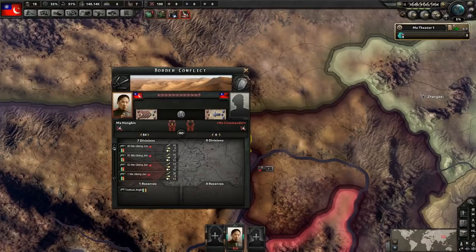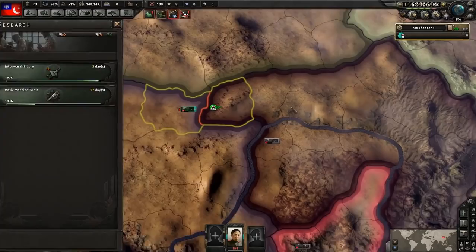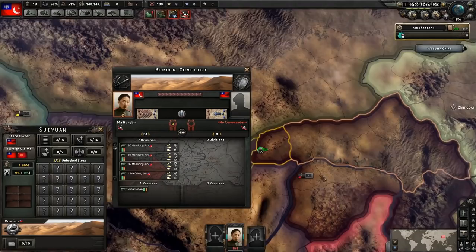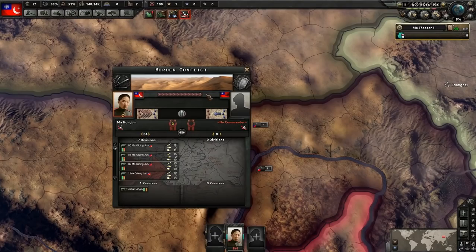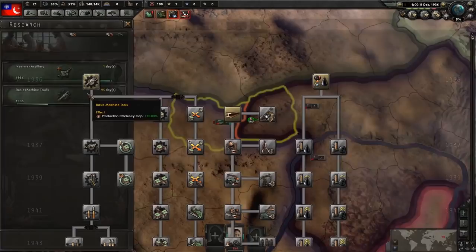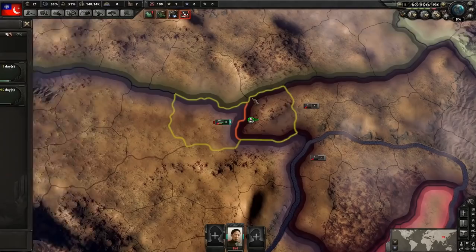There are three factors that play into border conflicts: soft attack, reinforce rate, and organization. Higher organization does tend to work in your favor — organization is how long an army will fight before they break. Improving organization is a little tricky, but the easiest way is to go for your doctrines. As you can see here, plus 10 organization for leg infantry — that's an option. You've got plus 10 and plus 15 for leg infantry in the doctrine tree.